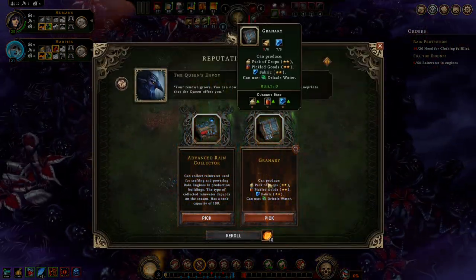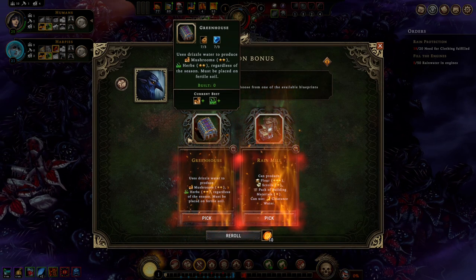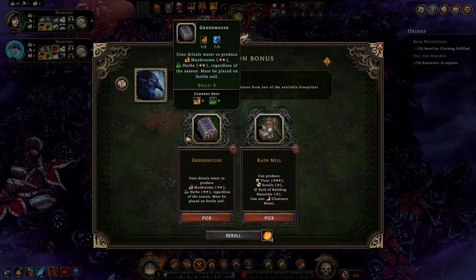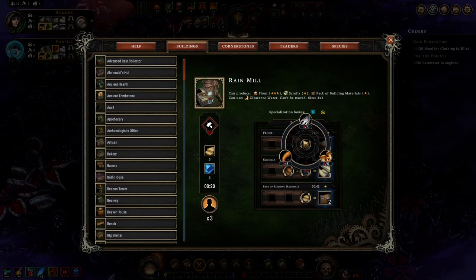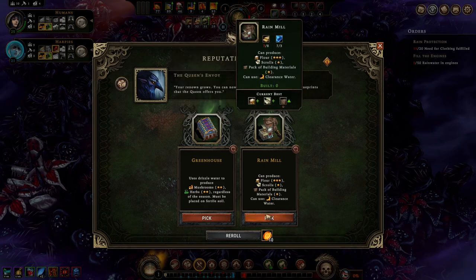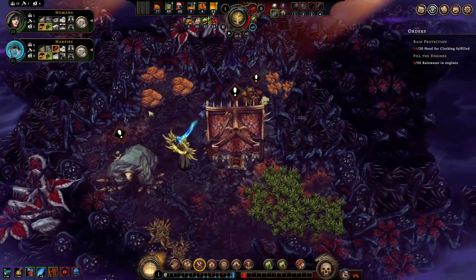The granary is a good pick here. Oh! I'll sit on that one — I can't make flour from anything the plantation gives us, so the rainmill. Hmm. And the greenhouse is good.